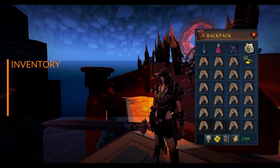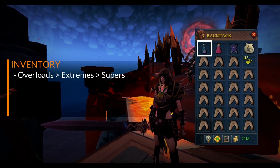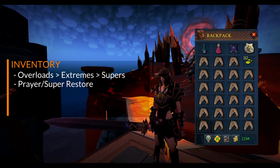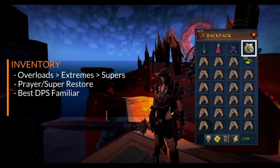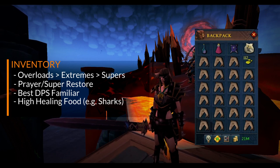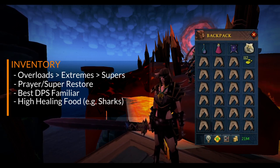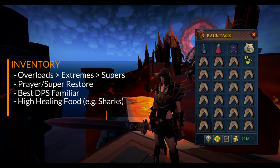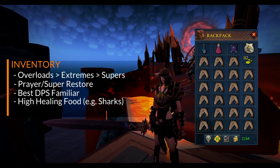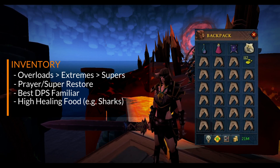As a beginner, your inventory can be relatively simple. You want your stat boosting potion — I'm bringing overloads because I have them. If you don't have overloads, bring the best stat boosting potion you can make or buy. I also bring a Prayer Potion in case I run out of prayer, and a Talon Beast because it's my best summoning familiar for DPS. The rest of your inventory can mostly be filled up with food whilst you learn the mechanics — I'm bringing Sharks because they're easy to obtain and heal quite a lot. Sustaining at Twin Furies is difficult without Soul Split or Scrimshaws, so bringing high healing food means you'll eat less and lose less adrenaline. The Twin Furies are technically susceptible to poison, but due to a bug around their shared health pool, poison actually does nothing — so leave your Cinder Banes and Poison Potions at home.